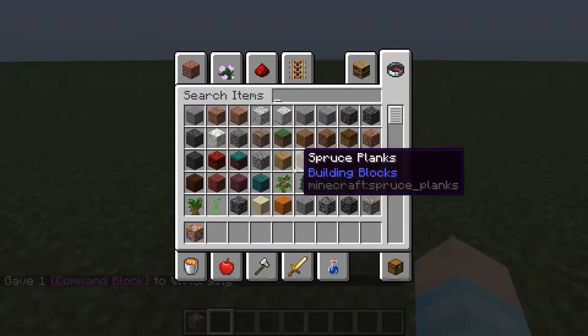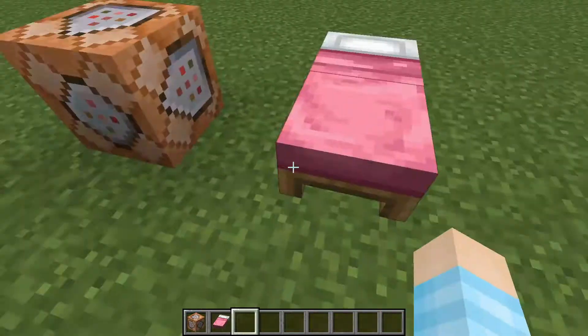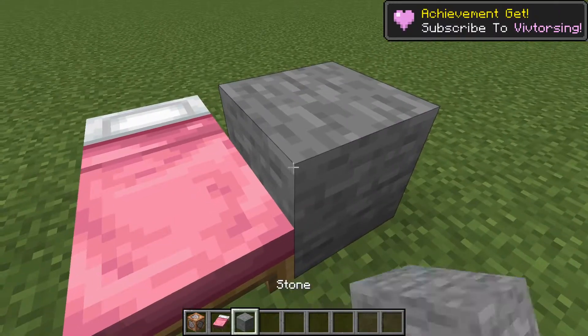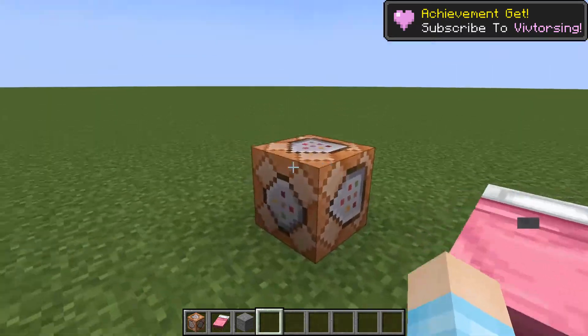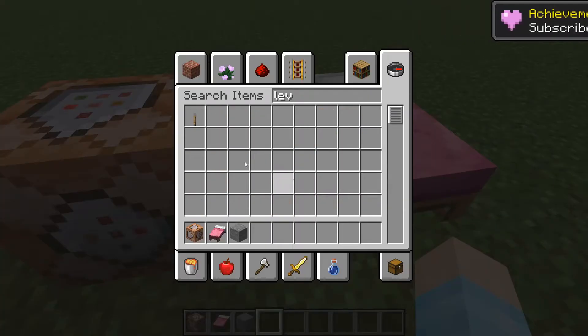So you need a command block, and you're going to need a block that you want to detect — whatever block you want to see if it breaks or not. I'm just using a bed, you can use stone. It's whatever block that, if someone breaks it, the command block will go off and something happens.